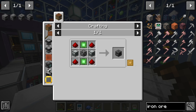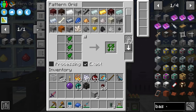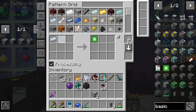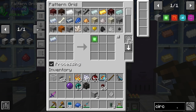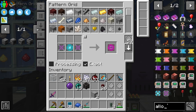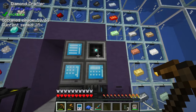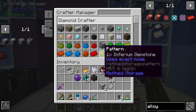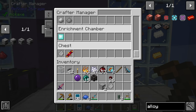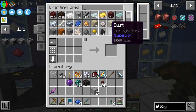Our system doesn't know how to make basic control circuits, so we should definitely teach it that — removing the block of redstone from the recipe since it's unnecessary. While we're here, we should also teach it all the higher tiers of control circuit up to ultimate, even though we can't make atomic alloys just yet. I also noticed the system doesn't know how to make infused alloys, so we'll encode that too — infused alloy goes in the crafter receiving redstone.